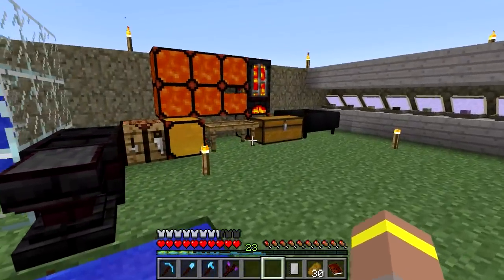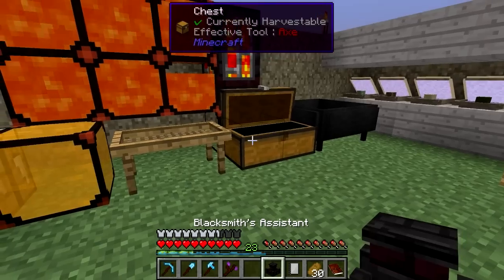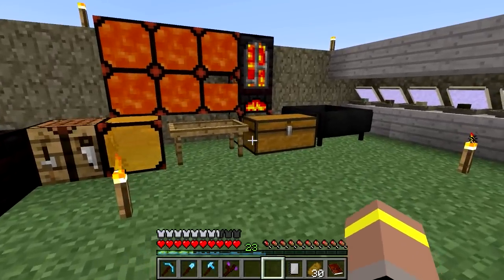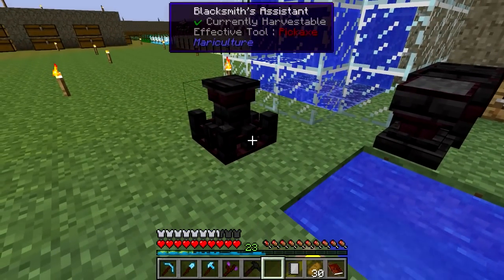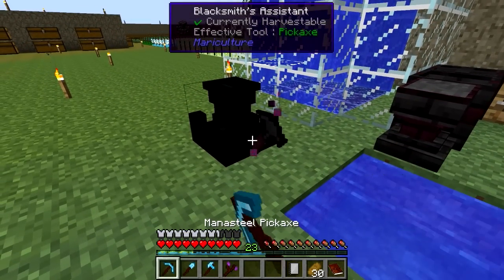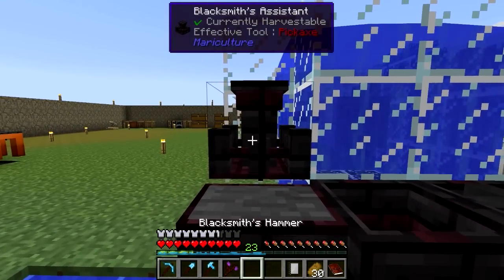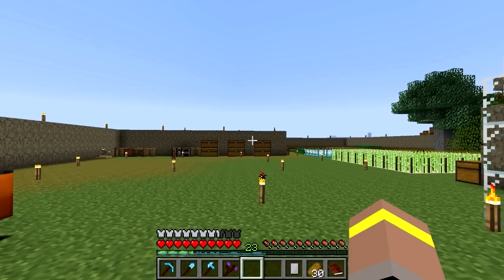We did also make this stuff in the last episode, which gives us access to all of this stuff. We've got these things as well - we've got some blacksmith things. I don't even know what this thing does. I click on it. Is it like a rack or something? Does it auto do it for us? If it auto does it for us, that's amazing.